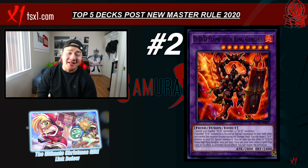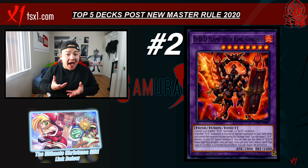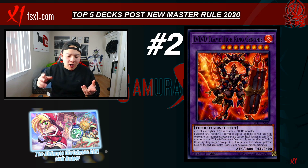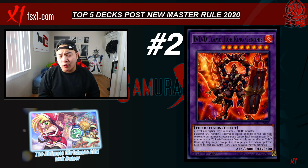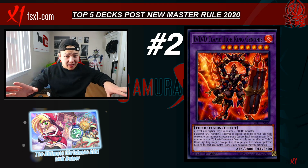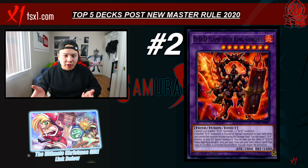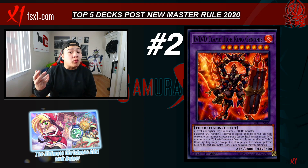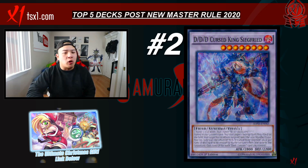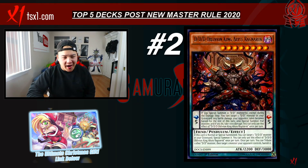For the number two spot, we've got DDDs. You're actually able to combo fairly easily with this deck, especially with the release of DDD Flame King High Genghis. With Genghis alone, you're actually able to put up a board with Titanic Galaxy, Siegfried, and Crystal Wing Synchro Dragon — and this was all before link summoning, by the way. You were able to do all that before link summoning. But with the restriction of link monsters requiring you to open up your monster zone to summon monsters on the field, that was a huge problem for DDDs. Since that is no longer in the picture, you're actually able to spam multiple DDD monsters on the field and from your extra deck as well.